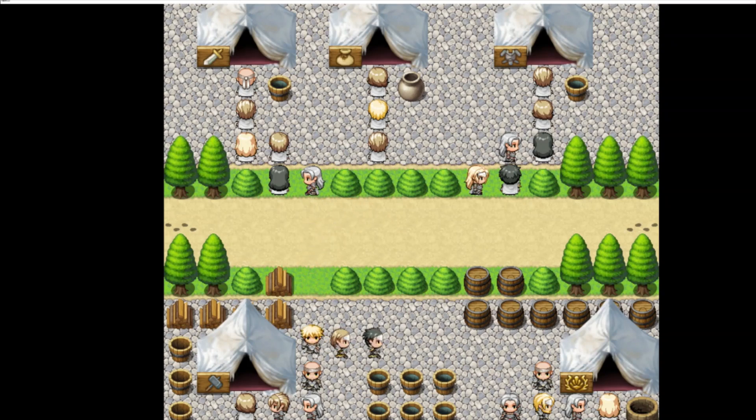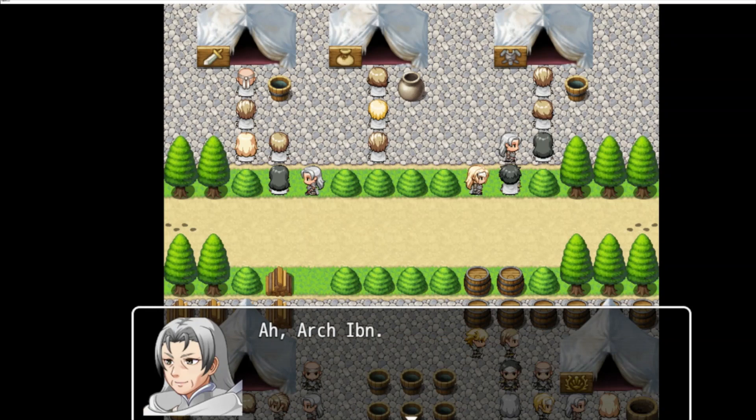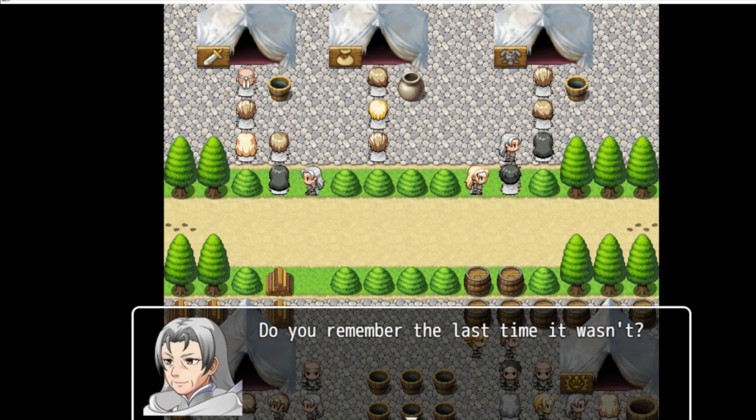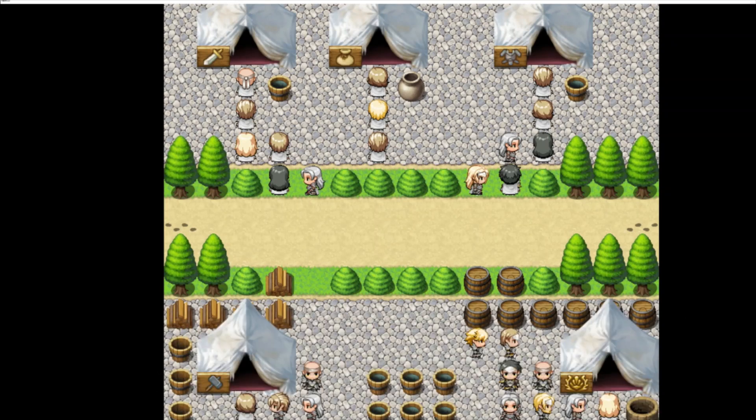The only person you can talk to is Angel Daniel, and she is the only angel here who's walking around. She'll talk with Ibn very quickly about the Trading Post being very busy, and she gives her support and hope that they have a relatively successful patrol with Gobban, Sylvia, and the rest of the party. And that's actually all you can do with the Trading Post at the moment.